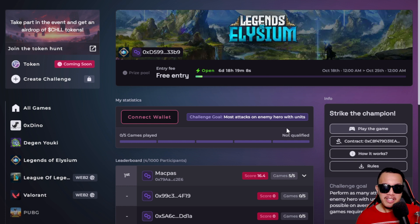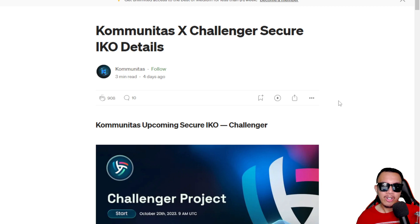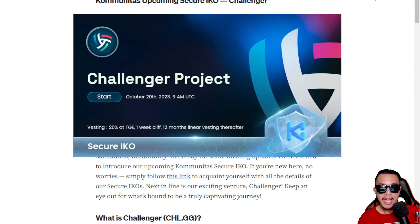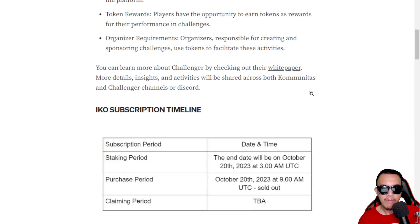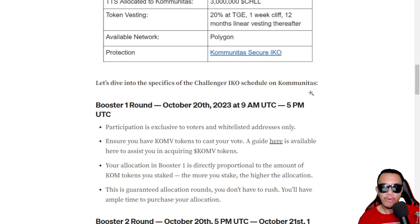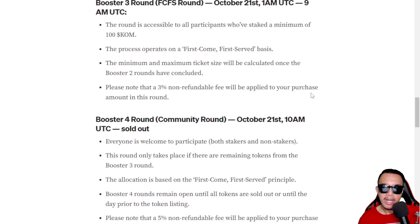One more thing — they have an upcoming campaign on the Comunitas Launchpad. They're going to do a secure ICO beginning on October 20th, 2023 at 9 AM UTC. As for the vesting period, 20% of the tokens will be released during the token generation event, followed by a one-week cliff and then 12 months of linear vesting thereafter.